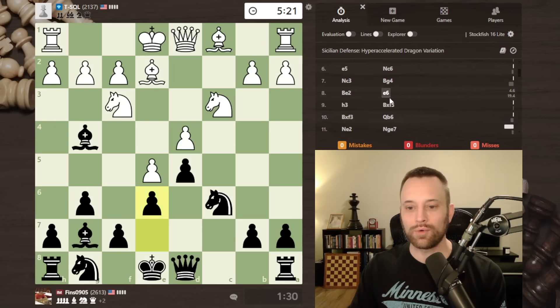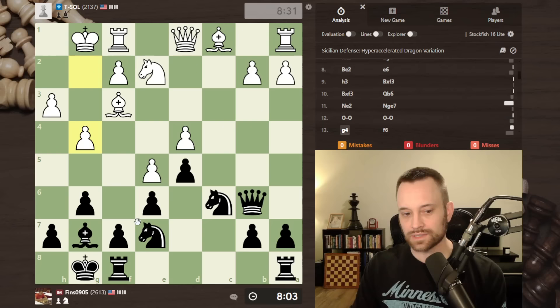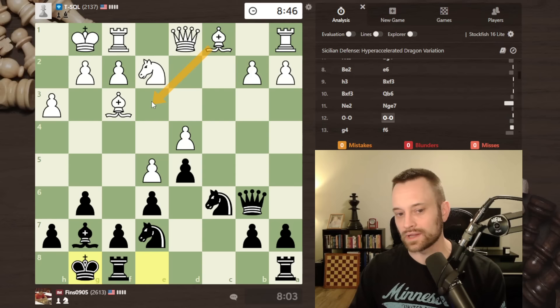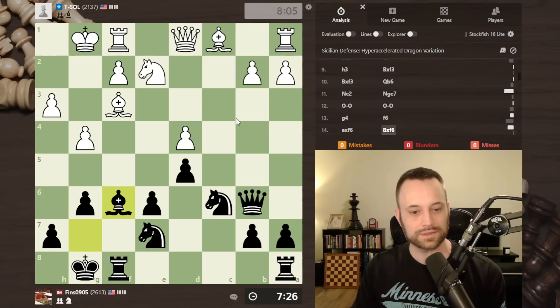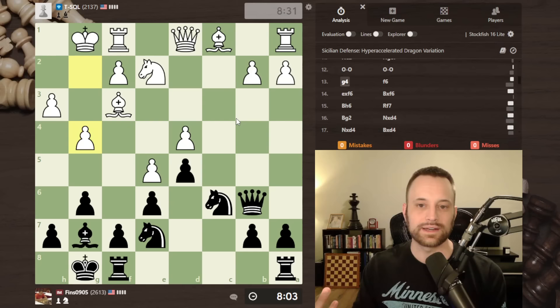I want to check a little bit of the theory of this line. Maybe early on white should have played g4 before castling. I think ultimately white's position was all right — I just thought white would play more standard fashion, like put the bishop on e3 at some point, maybe b3 if they really don't want to lose this pawn. We'll check the opening and talk about the theory a little, and check the middle game — I'm kind of curious if f6 was the right call because I had a lot of different ways to go here.